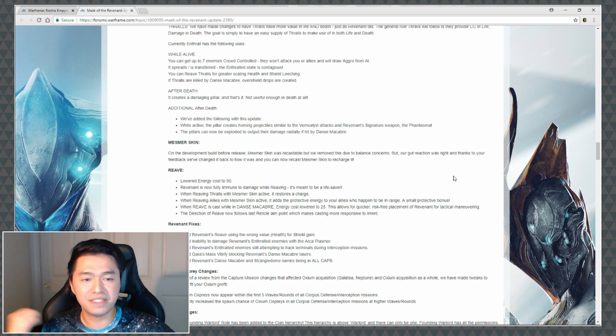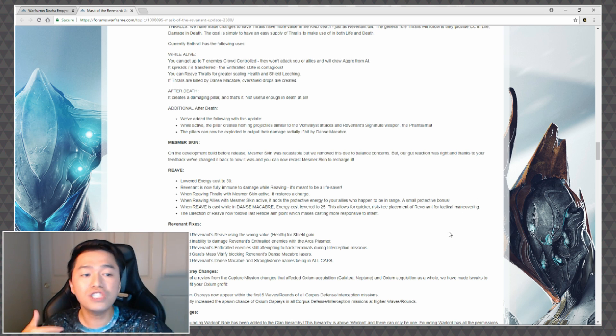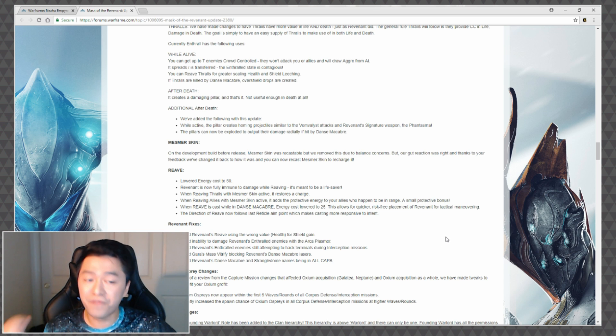For Reave, they've lowered the energy cost to 50. Revenant is now fully immune to damage while reeving. With Mesmer Skin active, reeving thralls restores a charge, and reeving allies adds a protective energy bonus to allies in range. While Reave is cast during Dance Macabre, the energy cost is lowered to 25 — they're making some big changes here. This allows for quicker, risk-free placement of Revenant for tactical maneuvering, and the direction of Reave now follows the last reticle aim point, making casting more responsive.